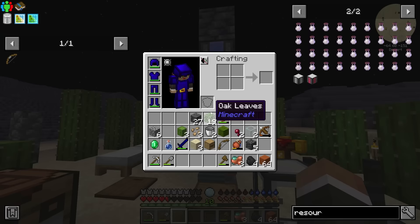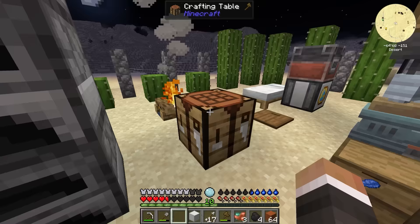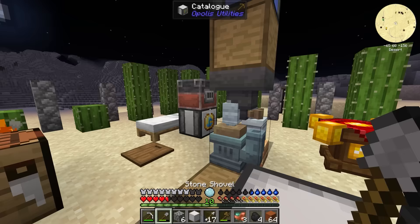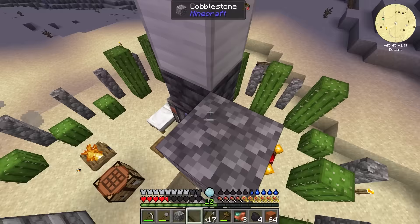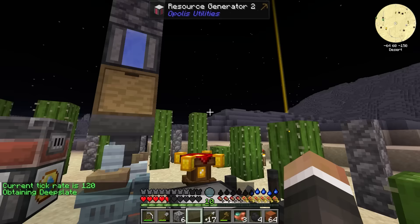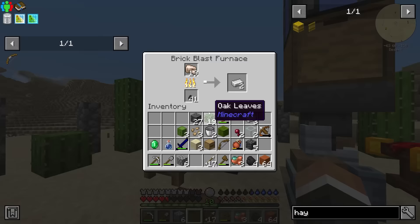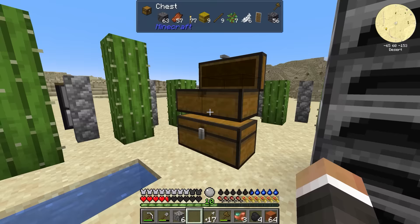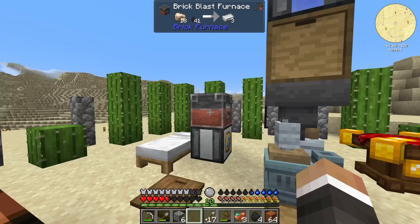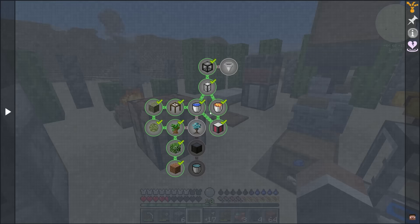We're about to unlock the ability to make redstone in the next section of the quest book. For now, if we have nine iron, we can make a block of iron and place it on top of the resource generator setup. Now instead of 220 ticks, it takes 120 — so instead of 11 seconds per deep slate, it takes about six, which is almost twice as fast.